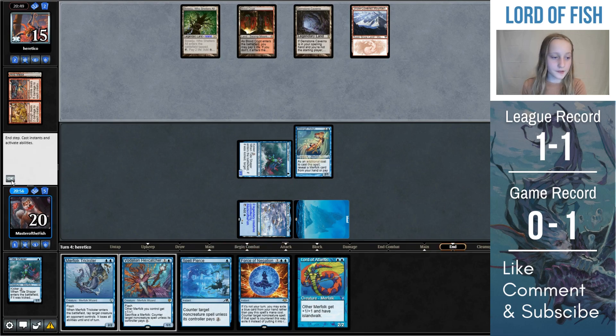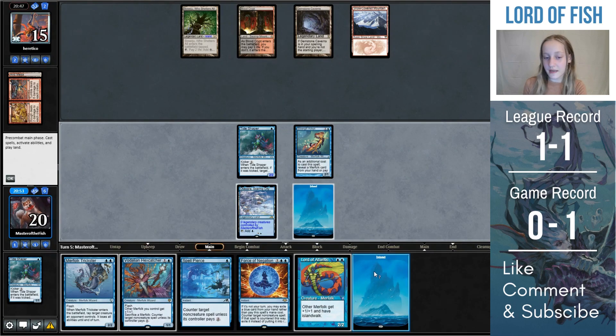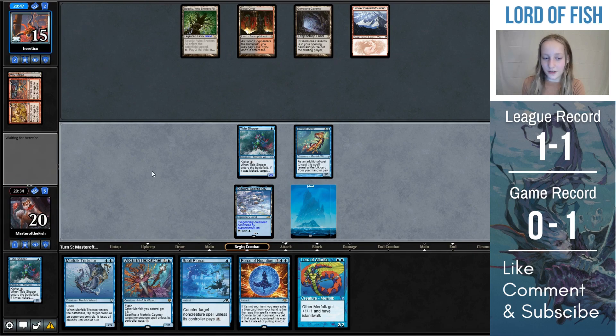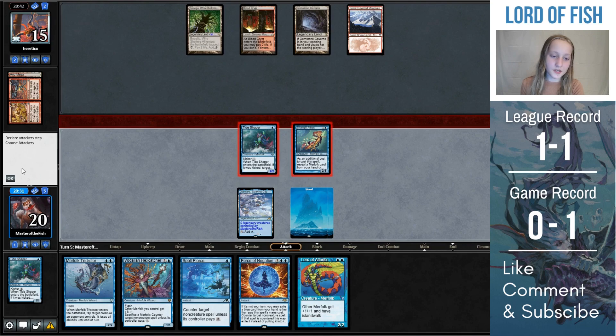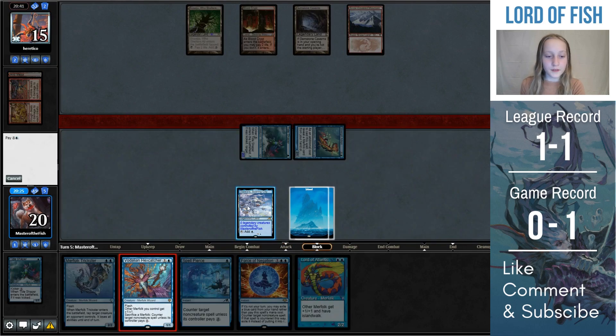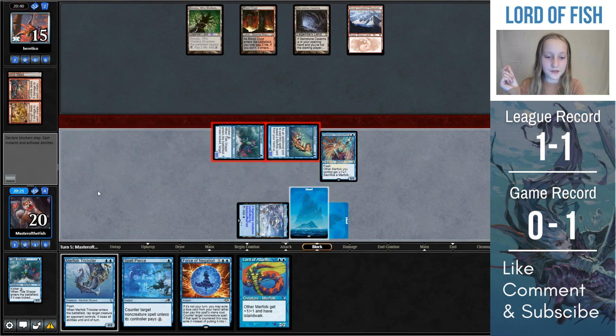Our opponent just passes through here. So right now we're still a little stuck on mana, but we draw the land, so that's great. I think it's acceptable to pass the turn — we can play Vodalian Hexcatcher on their end step, or Merfolk Trickster on their end step, and we'll have a Spell Pierce ready if we tap out for that. So I decided to attack with both these creatures, and we're swinging in for 4 damage, which is pretty reasonable. Then, before damage, I decided to play out the Vodalian Hexcatcher, since if they do have Calibrated Blast, I'll be able to Spell Pierce it.